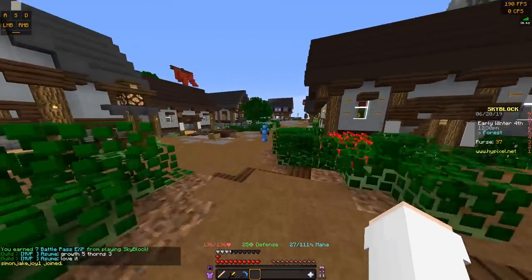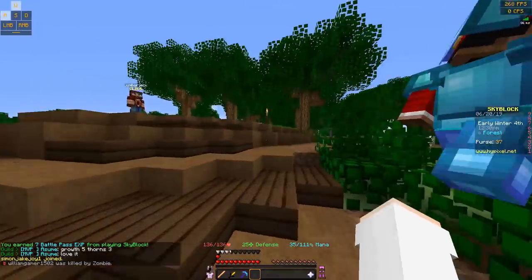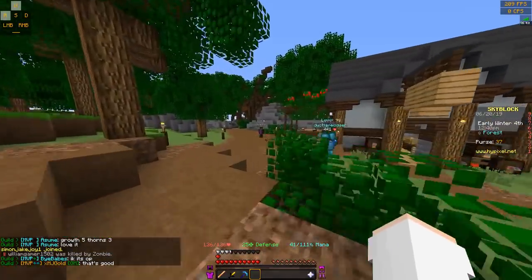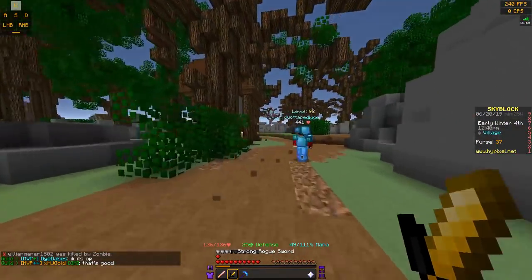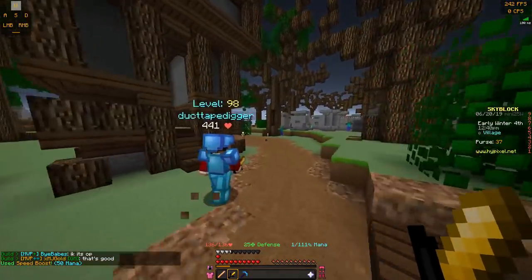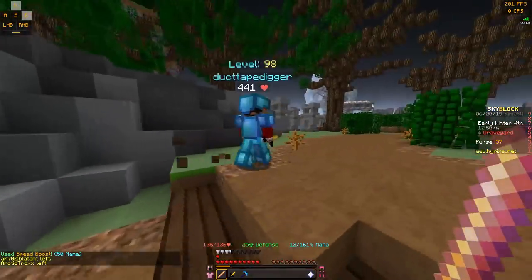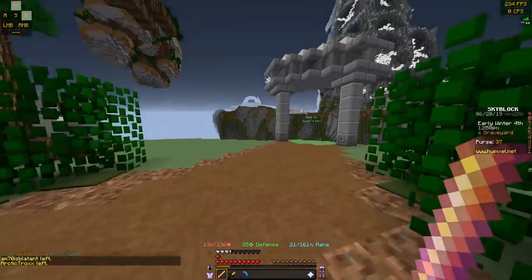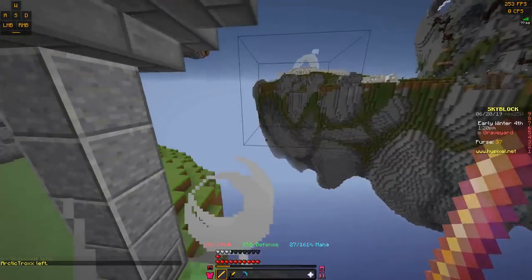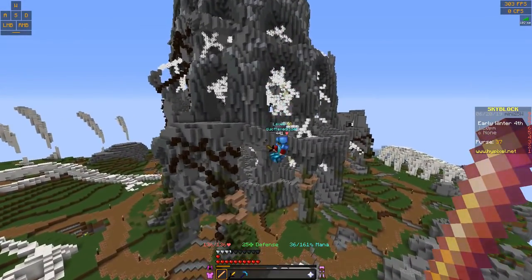All right guys, so this same road you went on to get to the oak wood and the floating islands — you're going to go on to get to the ruins, which is basically the level one equivalent, like coal mine, or the original oak wood mine and farm. You need to get to combat level one so then you can get to the spider's den over here, which will just have slightly better mobs.